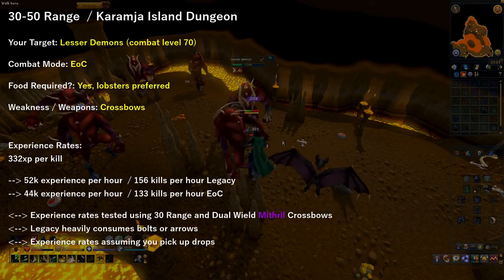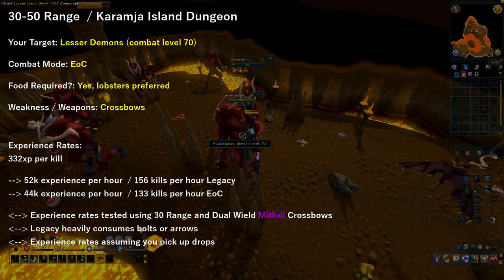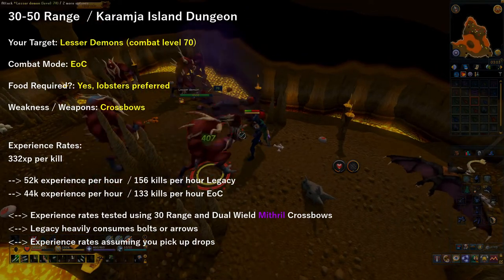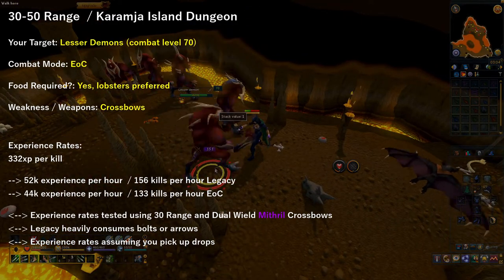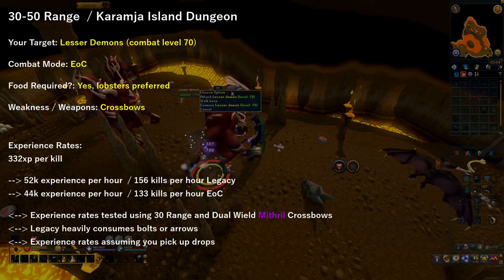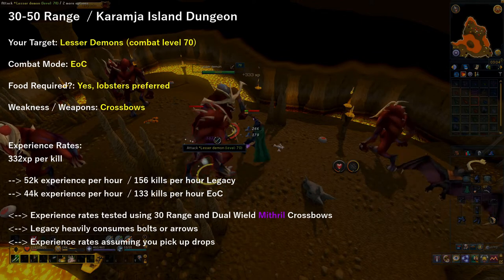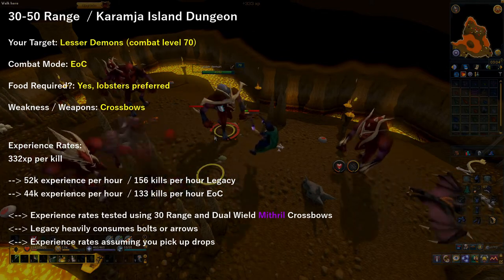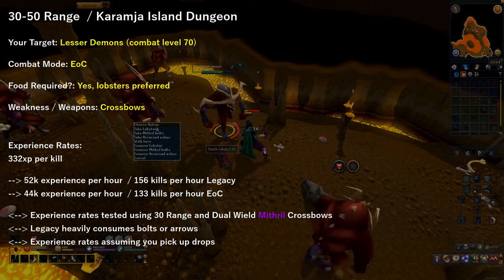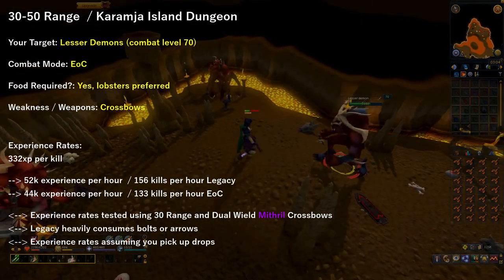From 30 to 50 range, if you head over to Karamja Island Dungeon and attack Lesser Demons, which have a combat level of 70, using Evolution of Combat, and bring food (lobsters preferred), while abusing their weakness to Bolts, you can easily obtain around 50,000 EXP per hour using Legacy or 44,000 EXP per hour using Evolution of Combat. These rates were achieved using Mithril Crossbows and Bolts. I only suggest using Legacy for the high EXP rate if you have a vast amount of bolts to spare, as you consume bolts quite rapidly using Legacy.